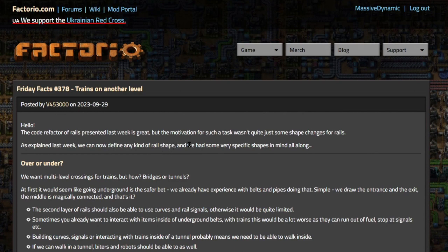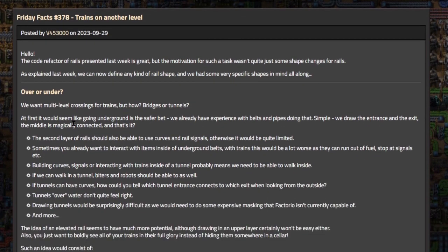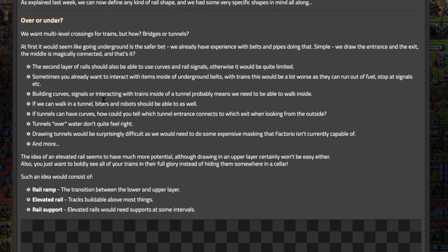As explained last week, we can now define any kind of rail shape and we had some very specific shapes in mind all along — over or under. We want multi-level crossings for trains, but how? Bridges or tunnels? At first it would seem like going underground is a safer bet. We already have experience with belts and pipes doing that — simply draw the entrance and the exit, the middle is magically connected.